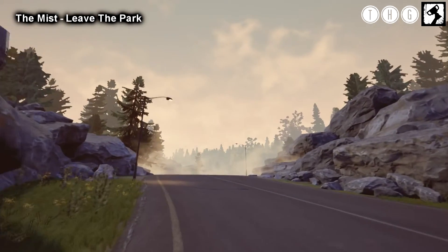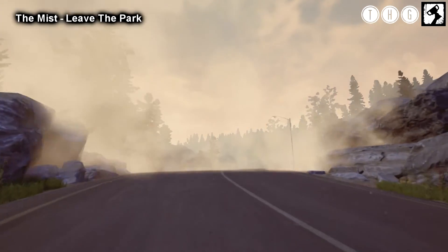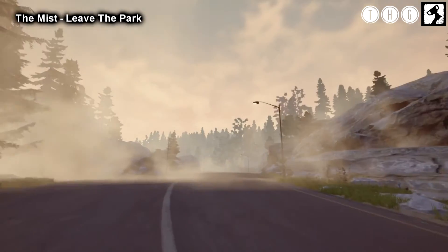Our first trophy is one of the missable ones, called The Mist, and we can get this right at the start of the game. So instead of heading into the park, we just pass these barriers and try to leave. The trophy will pop when we can't go any further, and we basically have to turn around and head back to the park.